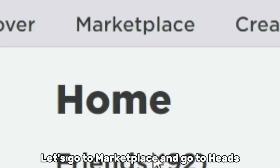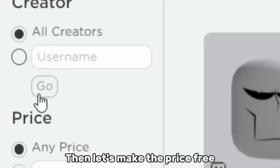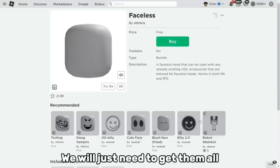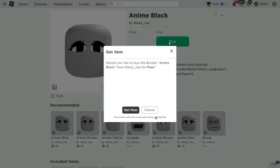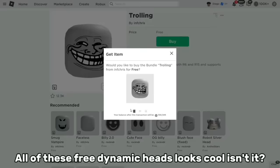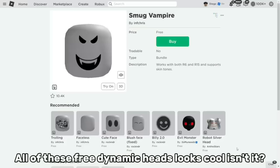Let's go to Marketplace and go to Heads. Then let's make the price free, and all of the free dynamic heads will pop up. We will just need to get them all. All of these free dynamic heads look cool, isn't it?